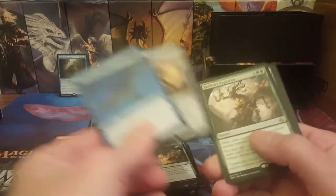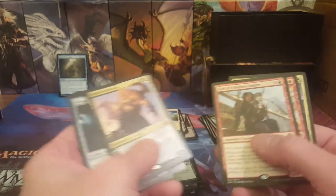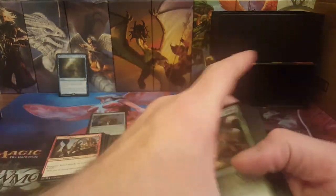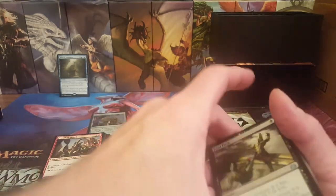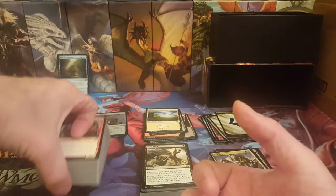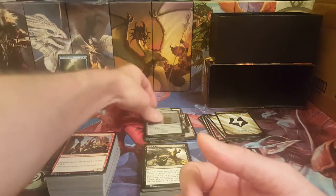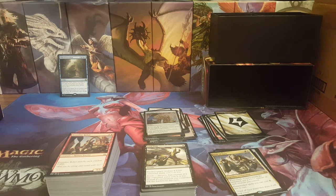Not a bad bundle overall — got the Harvester, Scrap Trawler, Ajani Unyielding, Rishkar's Expertise, Lightning Runner, Oath of Ajani, plus we got our Fatal Push finally. Definitely not too bad. Not the most value box we've ever had, but two mythics, Fatal Push, two foils — not too shabby. Thanks for checking out the video. Next time we're opening more Aether Revolt bundles until we hit a masterpiece — hopefully we'll hit one in the next one. Have a great day, talk to you later, bye.